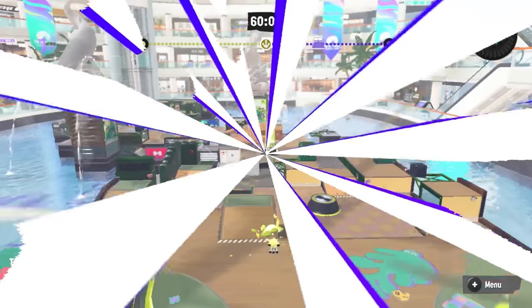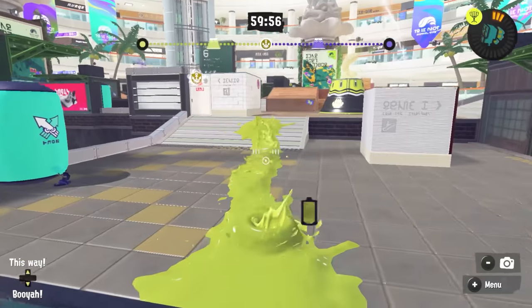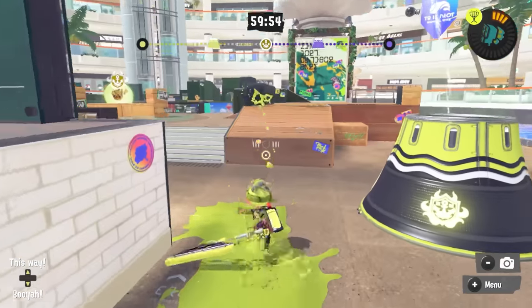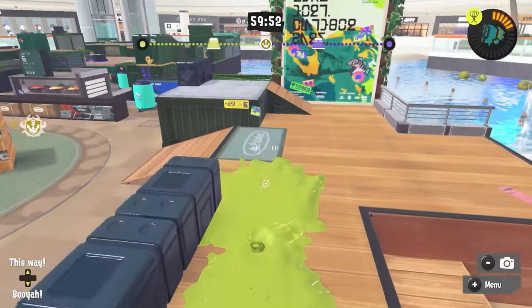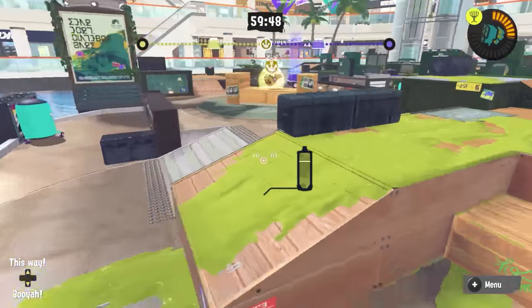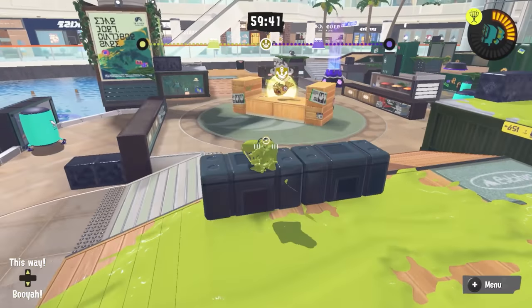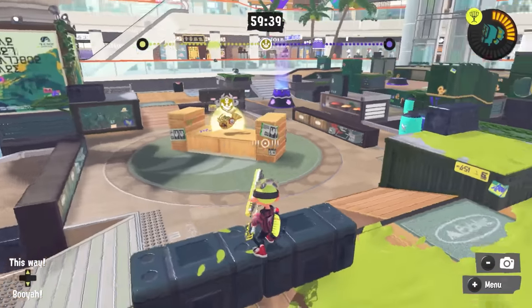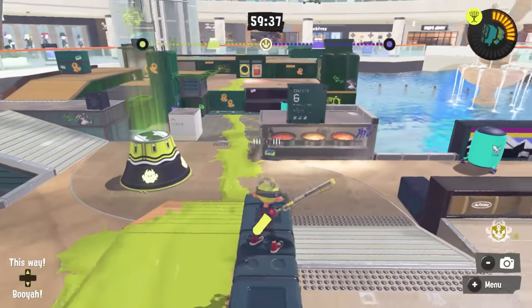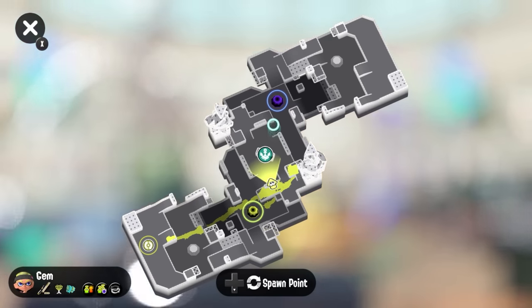So here we are on Barnacle and Dime. I'm just going to go over the map really quickly, give a little review of it and talk about some features, some strategies, things like that. This isn't going to be a full-on map mode of the day kind of breakdown, but I figured I'd do a little bit of a recap on it since it is the newest stage in the game and I'm sure people are interested in what I'm thinking about it.